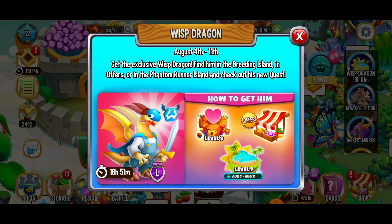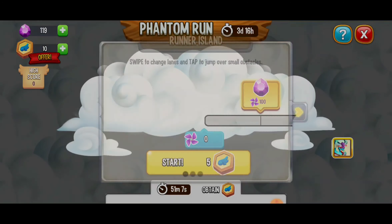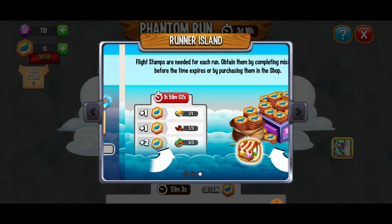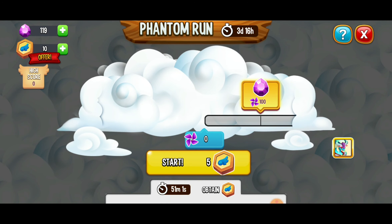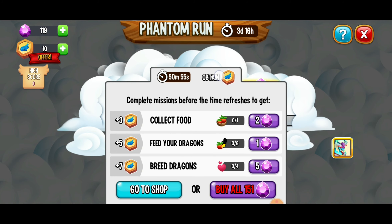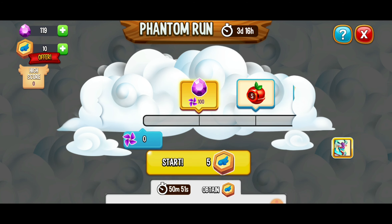So when it comes to the Wisp Dragon, today officially Runner Island began. We've got an opportunity to get the Wisp Dragon with the awesome Runner Island. I personally love this minigame event — it's a great opportunity to get a bunch of different rewards. You can play different tasks to get flight stamps and do your best to collect the pinwheels to get these rewards up top.